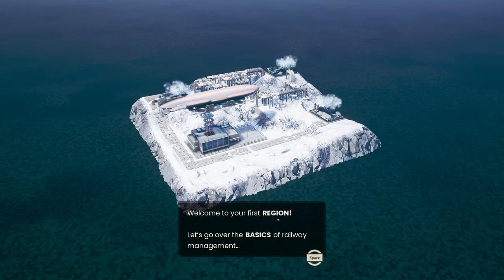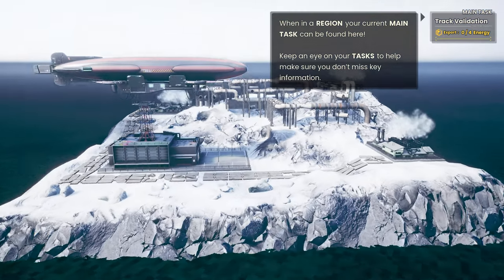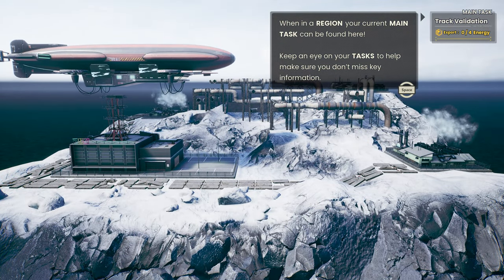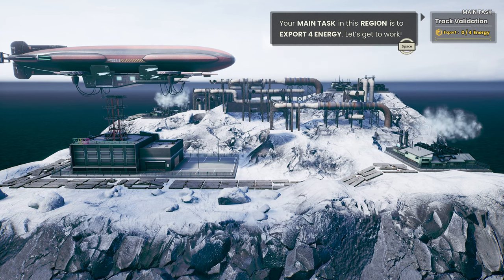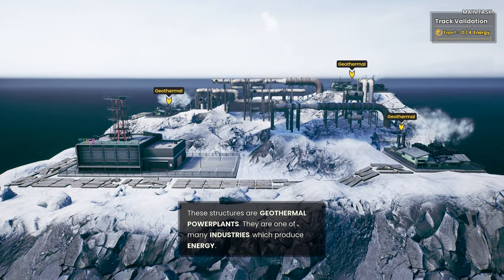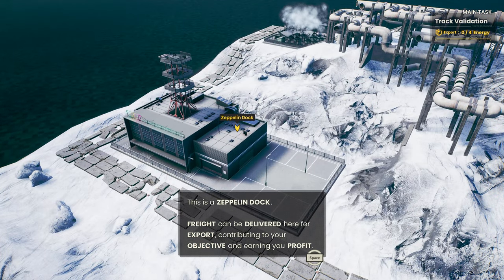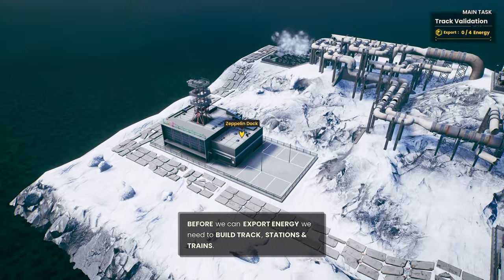Welcome to your first region. Let's go over the basics of railway management. When in the region, your current main task can be found here — keep an eye on the task. Your main task in the region is to export energy. These structures are geothermal power plants, one of many industries which produce energy. This is a Zeppelin dock — freight can be delivered here for export, contributing to your objective and earning profit. So we're going to need to bring energy from these into this Zeppelin dock to send it off, and I'm guessing we get currency for that as well.